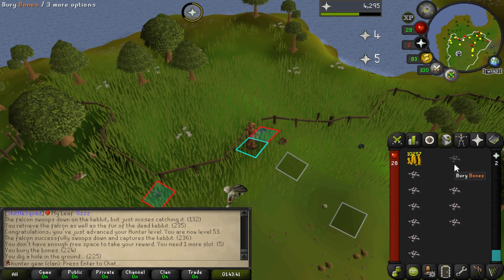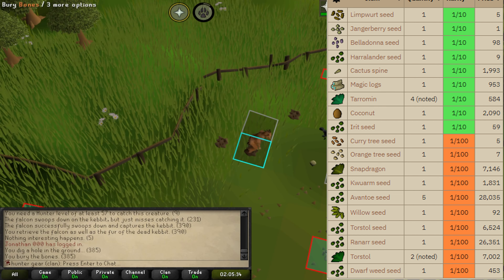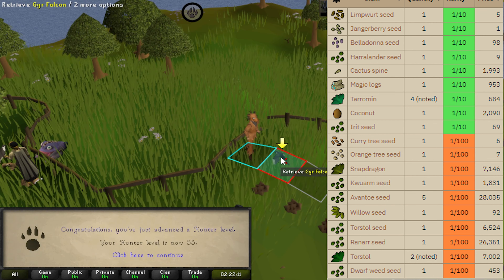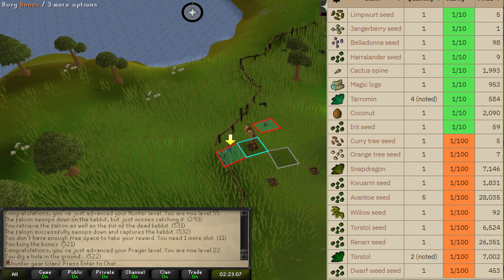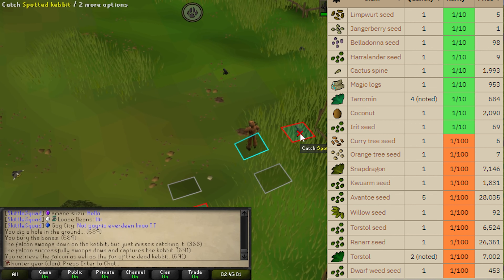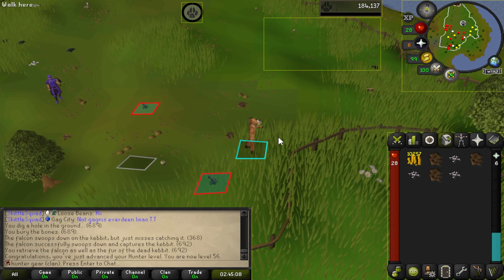The main reason for pushing to 59 is that at 58 we actually unlock nature implings. Nature implings have a ton of good drops — they're basically my main source of seeds. They'll give us magic logs, limpwurt seeds, harralander seeds, kwuarm, avantoe, torstol, ranarr, dwarf weed, snape grass, snapdragon drops — tons of stuff like that. So they're really, really important for us in the long term. They're one of the rarer impling spawns.